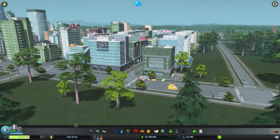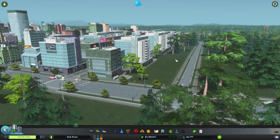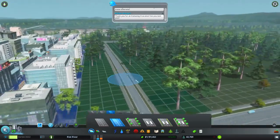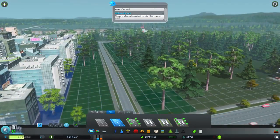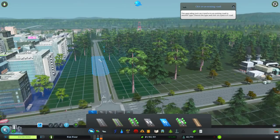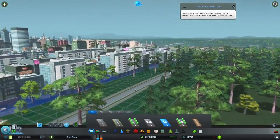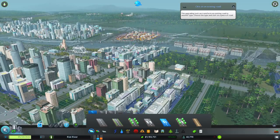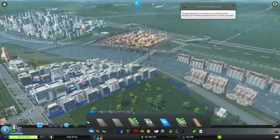Also, you know how we used to have two-way roads and you can upgrade to a one-way road? You can go to Roads, then Upgrades, then select one-way and make it a one-way street, which is very awesome. That's going to help me out a lot. So again there's always a demand for industry and commercial, and we're going to do some more of that in this episode.